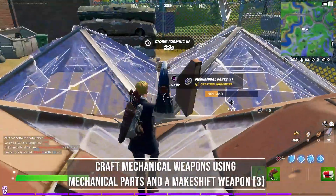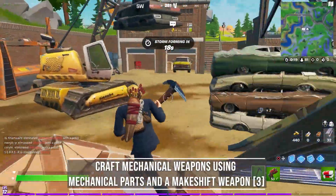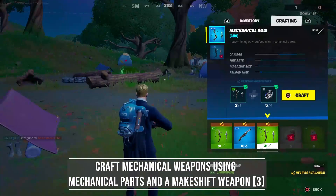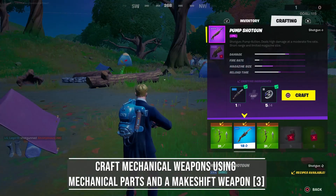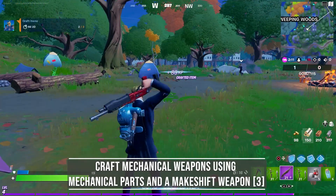For the final epic quest you need to craft mechanical weapons using mechanical parts and a makeshift weapon. You need 4 parts and 1 makeshift weapon to craft the mechanical weapon. These are the weapons we used in the previous season, and one of them is the pump shotgun that got unvaulted in Season 6. I recommend landing at Compact Cars to complete this challenge.